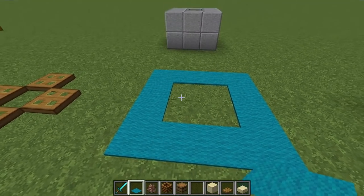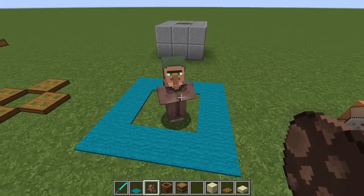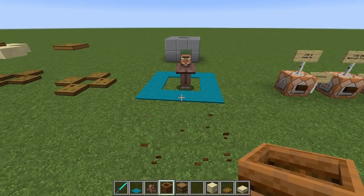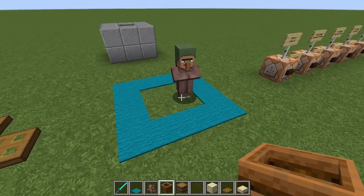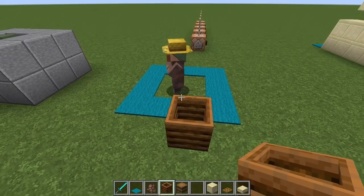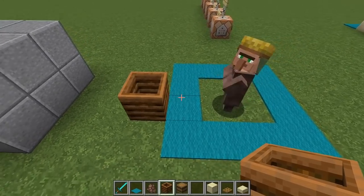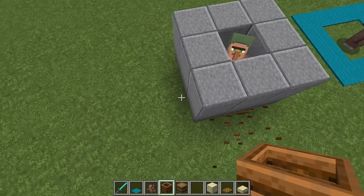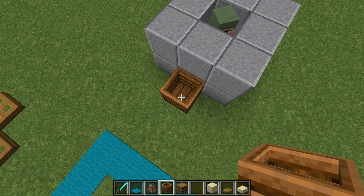A layer of double carpets is a good way to prevent pathfinding, and I have that in front of my trading hall as a precaution. It not only keeps a villager inside and unable to detect a workstation outside, but also keeps zombies that might enter your trading hall from accessing your villagers — they just can't cross that double carpet line. One weird exception is that even if a villager's pathfinding is completely restricted, they will be able to bond to a workstation within two blocks to the south or east of them.